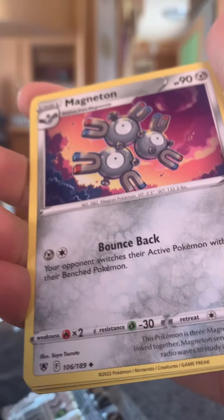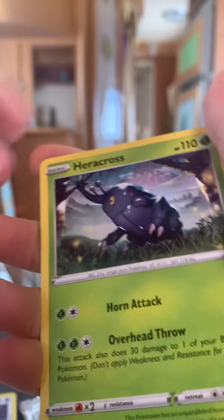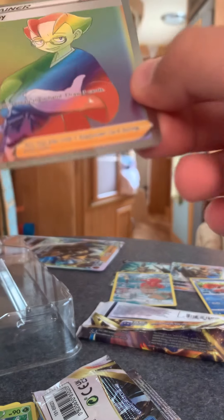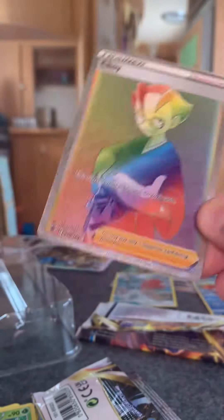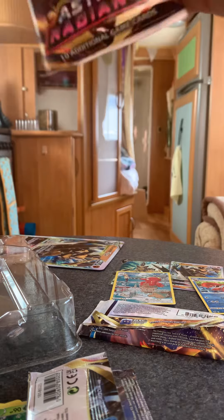All right, we're going into our Astral Radiance pack this time. Code cards for you guys. We have a Fire Energy, Dark Patch, Magneton, Gapeshot, Barboach, Ponyard, Eevee, Heracross, Telly Issa, Clicker Chain Reverse, and... Oh my God - Rainbow Trainer! Let's go! We just pulled a Rainbow Trainer. I wasn't expecting that. This box is brilliant.